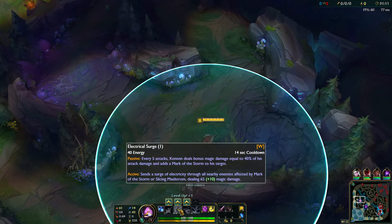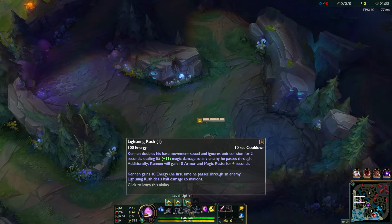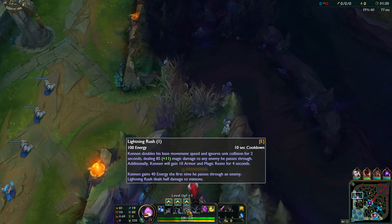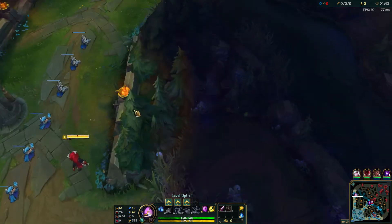W is Electrical Surge — the passive is the empowered auto every five attacks, and the active sends a surge of electrical energy through all nearby units affected by Mark of the Storm or Slicing Maelstrom from my ult, dealing damage. E is Lightning Rush — basically I turn into a little ball of lightning, also known as Pikachu, and run around really fast. I gain 10 armor and MR for four seconds and deal damage when I go through enemies. The first time I pass through an enemy, Lightning Rush deals half damage to champions.